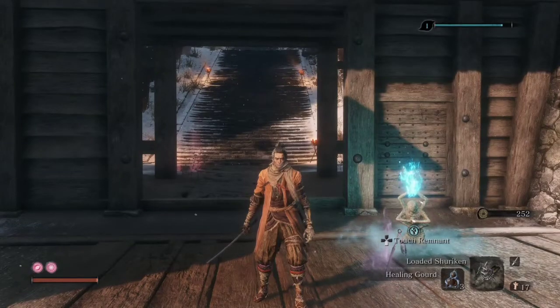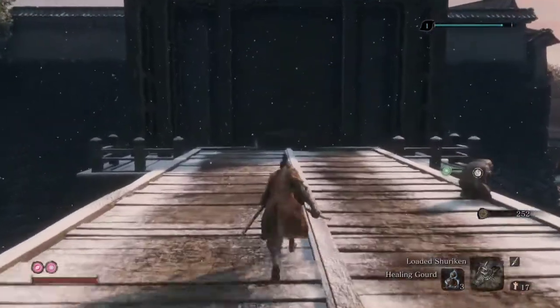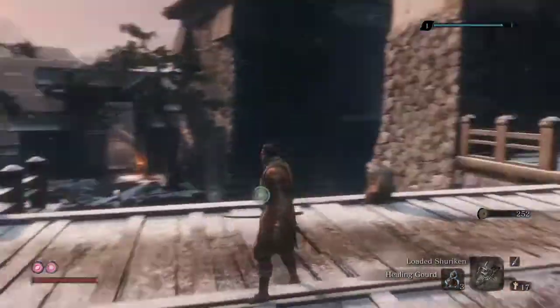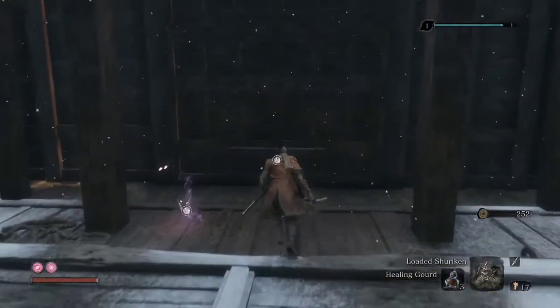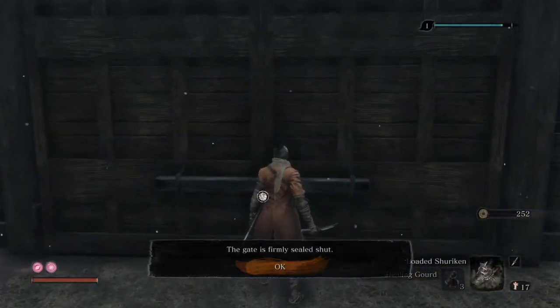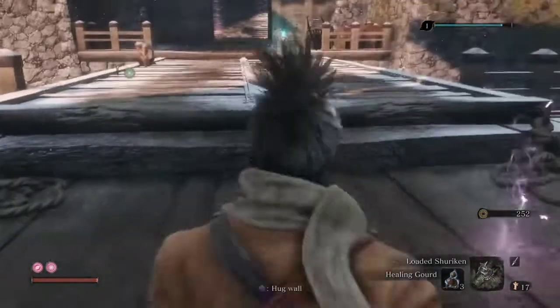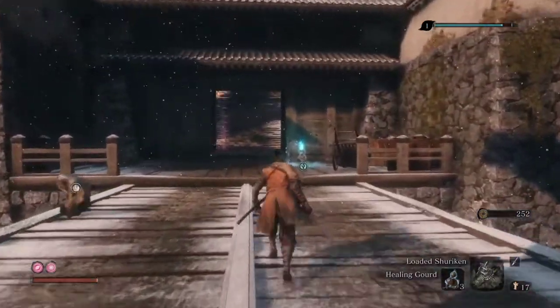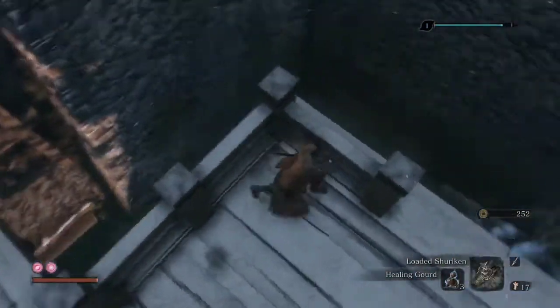Hey guys, welcome back. Right now we are in the Ashina Castle premises — this is the castle moat, the moat bridge. We entered from this gate by defeating the Blazing Bull, but now it's firmly shut and we can't go back. In this video we'll be going inside this moat reservoir.